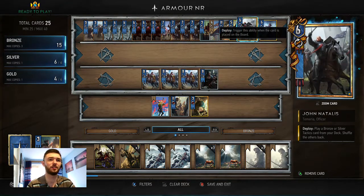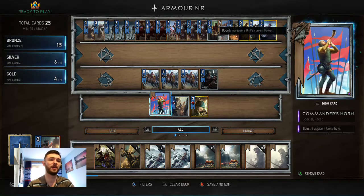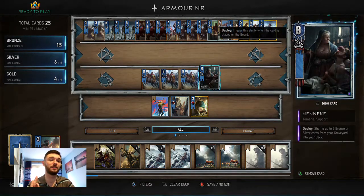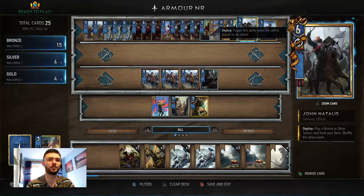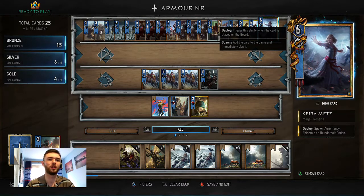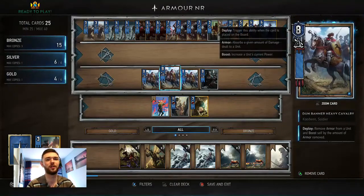John Natalis will bring out the Commander's Horn, so you don't actually want the Commander's Horn in your deck if you haven't got John Natalis in your hand. You can use it and then put it back in your deck using Neneke. You don't really want the Commander's Horn in your hand because you want to use it from John Natalis, making it a high strength play. Kyra Mets is just an all-around good gold card — we mostly use the Thunderbolt Potion because it gives strength and armour, which obviously works well with the Cavalry.